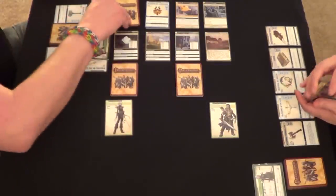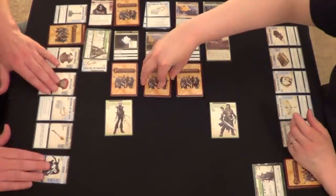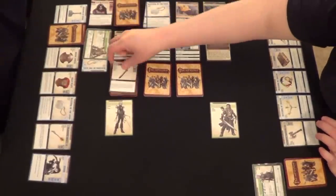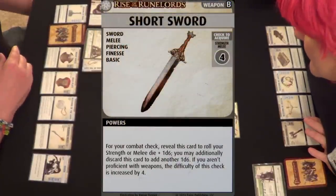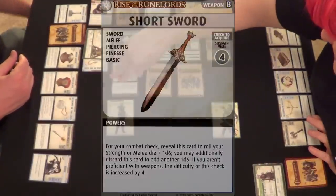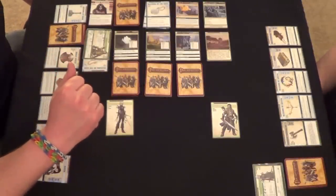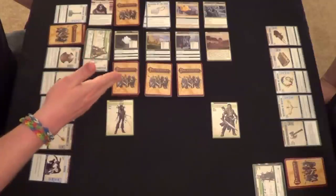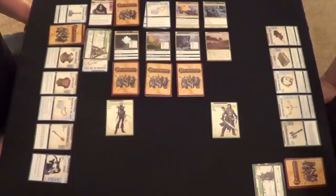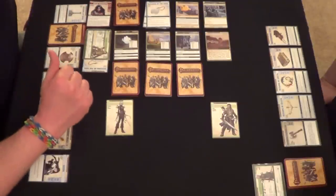I'm all finished, so it will go to you, Carmen, and I'll reset my hand. I do have the Flaming Mace now. There's a Short Sword here — strength or melee four — you're not going to need it with that low strength. Should I come to your location or go to one of these others? We talked about closing down these two on the end. Well, I just fight so much better by myself, so I'll go to the Academy.